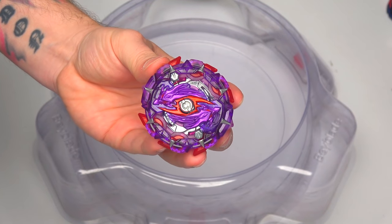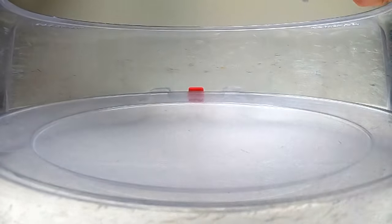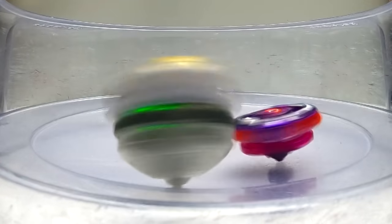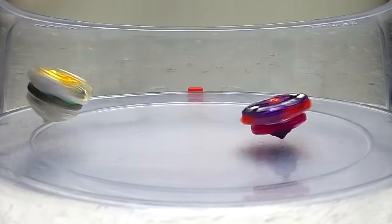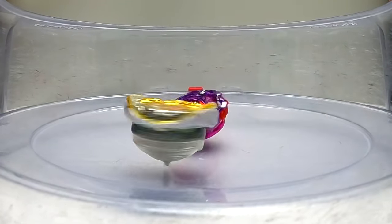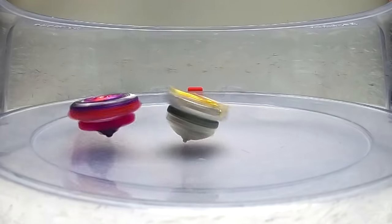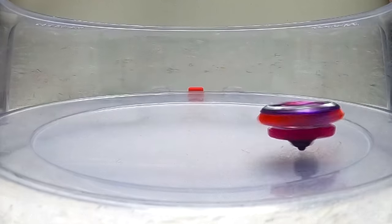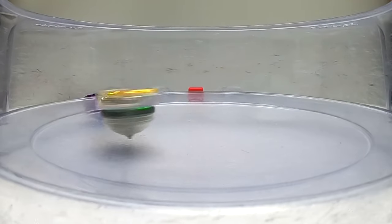We have the new attack Bey Tac Longinus! 3-2-1! Let's see if Tac Longinus can take out Genesis - we have it in attack mode. Genesis 1-0! 3-2-1 - we haven't actually seen Tac Longinus do much yet! 1-1! 3-2-1 - 2-1!